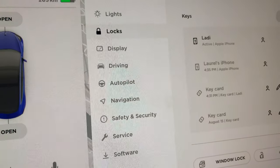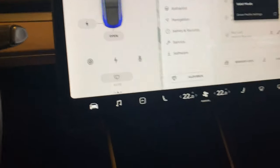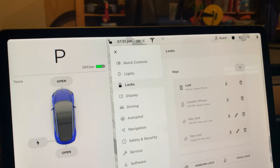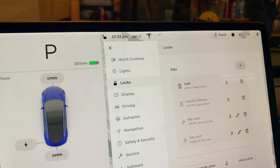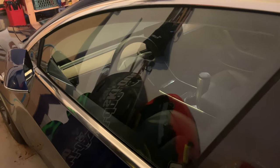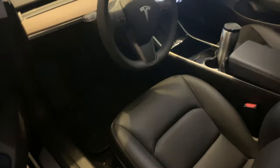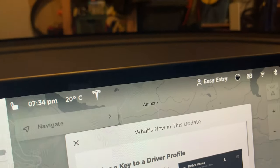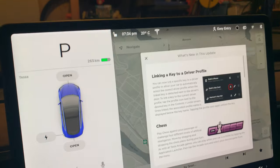With easy entry enabled, when you tap it in it'll automatically grab the profile and so on. Let's close that off, go back into guest mode, and see all the seats. We'll unlock the car using the key card and the profile should load. The car is locked, mirrors are in position — unlock it, open the door, and there it goes into the easy entry profile. It's set for me.